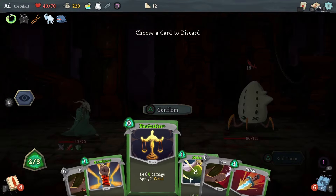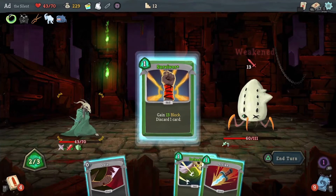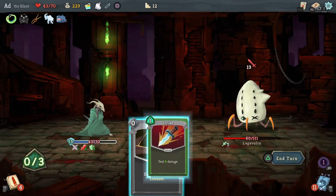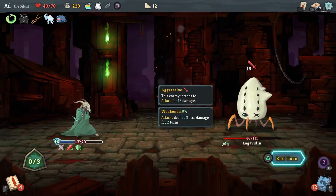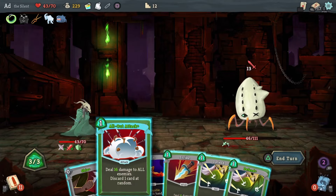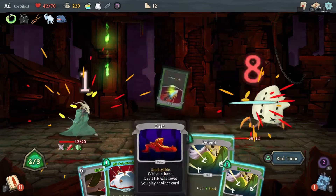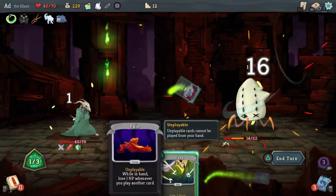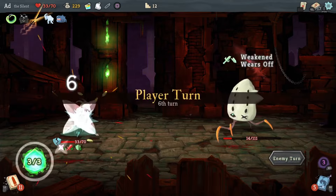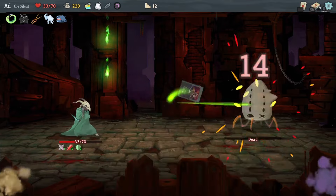Dagger Throw — let's discard this Shiv, do this to make him Weak. Use Survivor and discard this Defend card, and then we'll attack. This is negating the incoming 13. I'm going to use Strike, Shiv, All Out Attack. I was hoping that Pain would get discarded there — by whittling it down the chances would go up. We're pretty low on health here so I think I might actually heal.